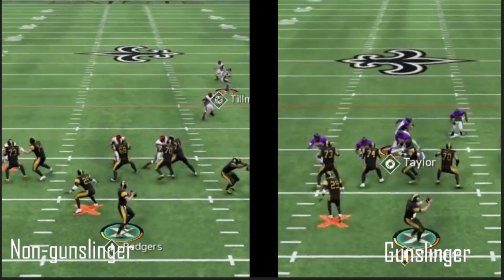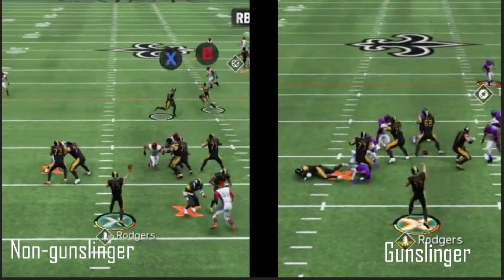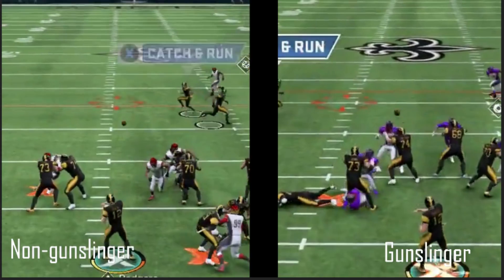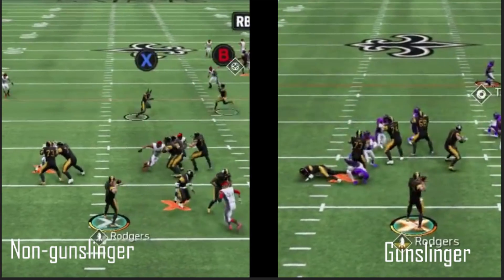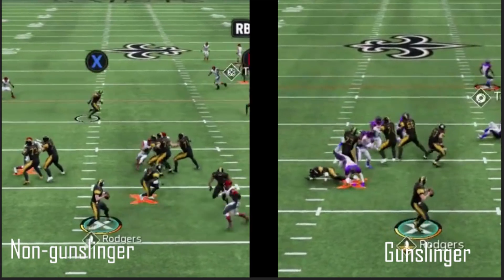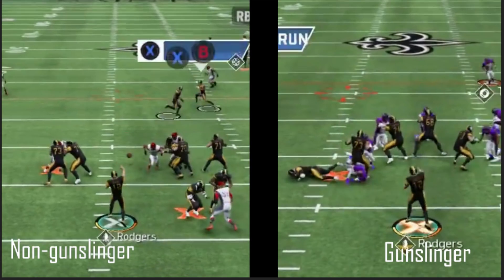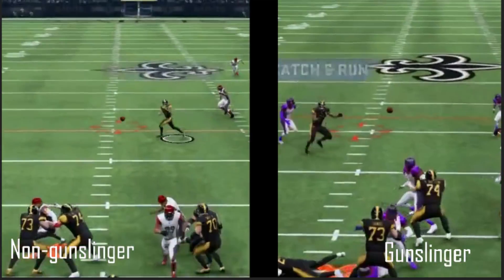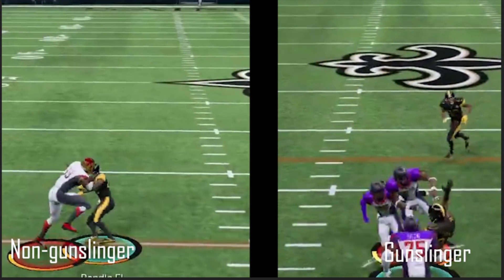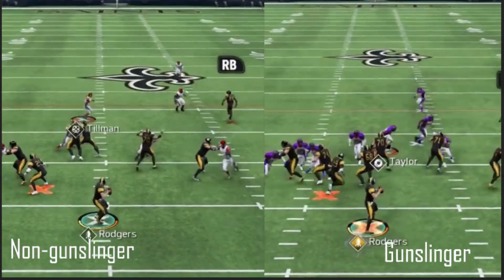We just had to match up different types of throws. Here's non-Gunslinger versus Gunslinger — more of a middle throw. One's across the body, one's not; one's to the hash marks, one's kind of straight on, so close enough. Start at the same time. You see Gunslinger light up, then Gunslinger's ball is gone, whereas base Rodgers has the ball for one, two, and it's out — about two-ish frames. So Gunslinger is definitely working on Rodgers even though he already has quote-unquote Gunslinger built in. It makes him even quicker.